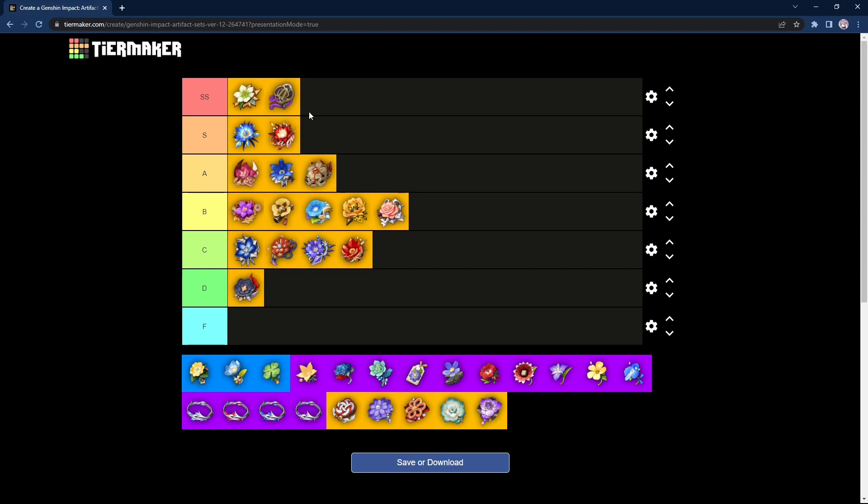Next we have Shimenawa's Reminiscence. Similar to Gladiator's Finale, you increase attack by 18%. However, the 4-piece set is pretty clunky — it can really mess up your rotations if you don't play it right. Some characters that can use the 4-piece are Hu Tao and Yoimiya, but even for those the Crimson Witch of Flames is stronger. The 2-piece set is pretty good, but the 4-piece is clunky, so I'll rate it in the A tier, similar to Gladiator's, though it could arguably be a B tier. Because of the 2-piece strength, I'll keep it at A tier.